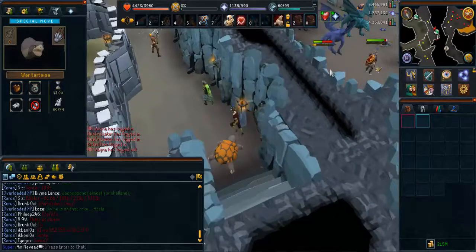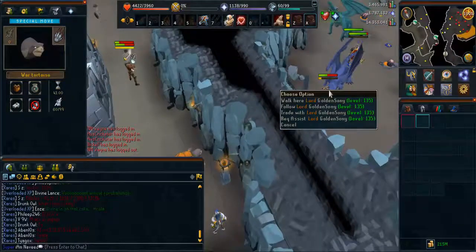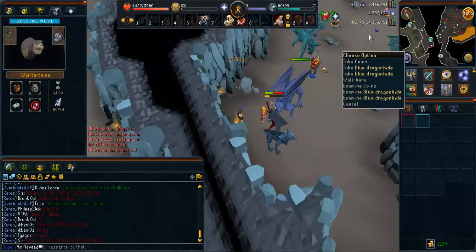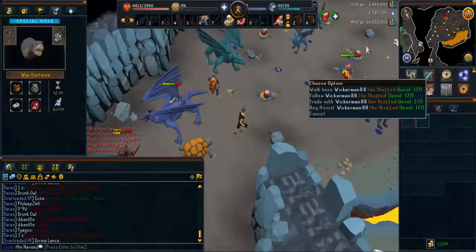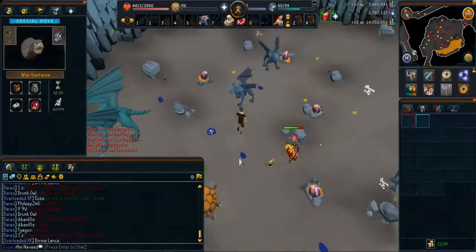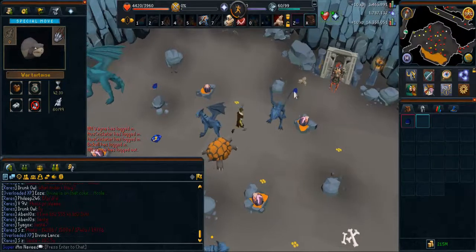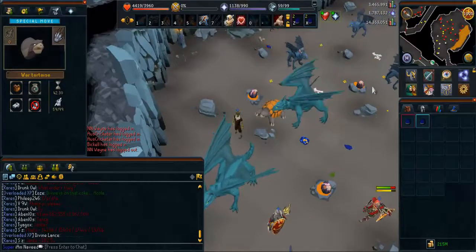I strongly recommend only doing this method if you have 70 agility, mainly because a lot of time will be wasted if you have to run all the way around. If you still want to do this method without 70 agility, you'll need the dusty key, which can be obtained in the same area.